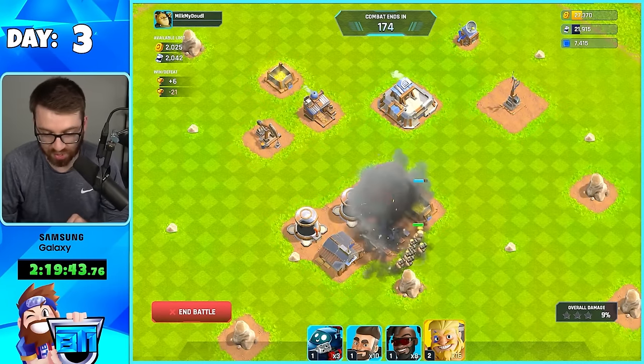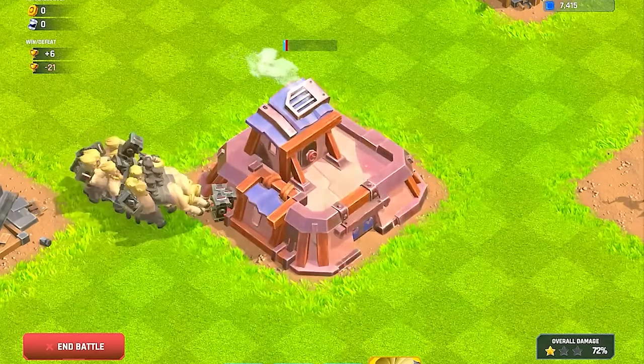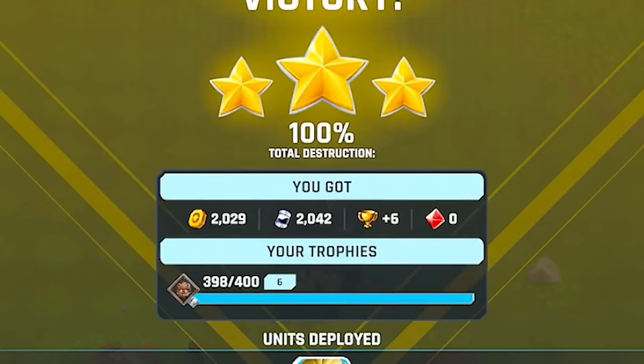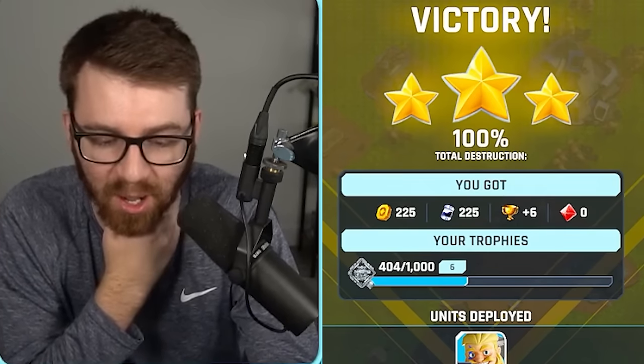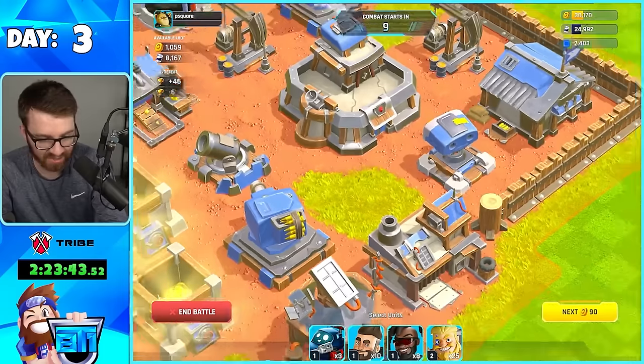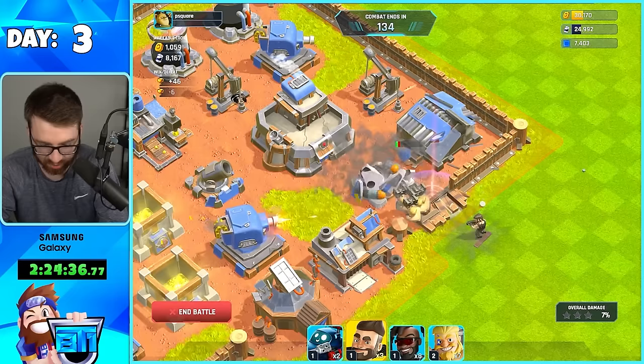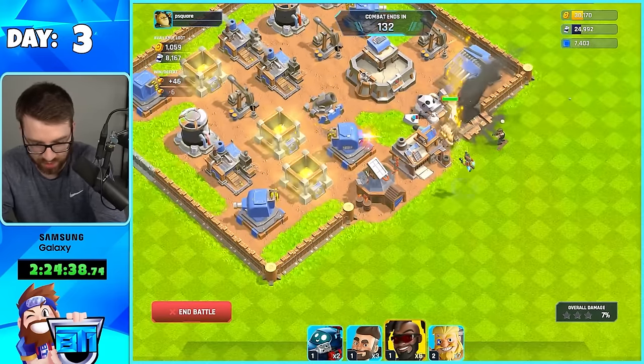My strikers are level two now, they do so much damage. Full zoom — boom, let's go. We're two trophies away from 400. All right, so we ranked up. This guy has air defense — that's going to be our main focus. Break that wall, get his air defense down and we win. Win condition engaged. But do we have enough time now? That took me a long time.